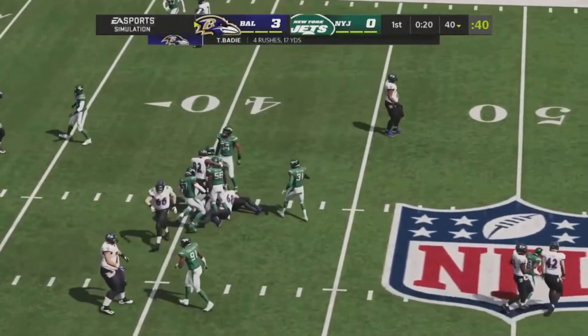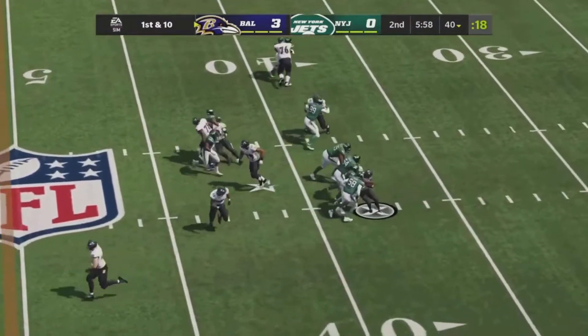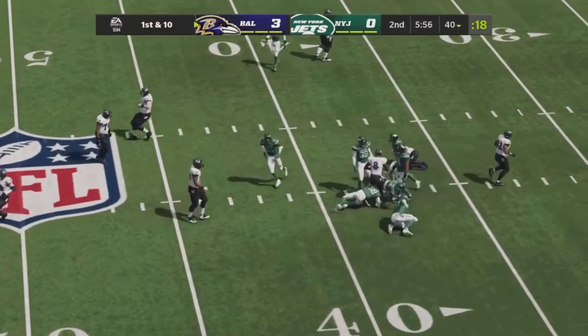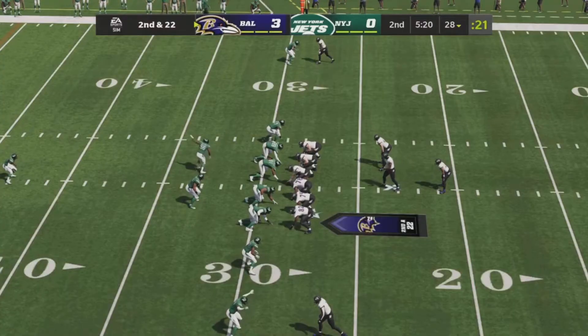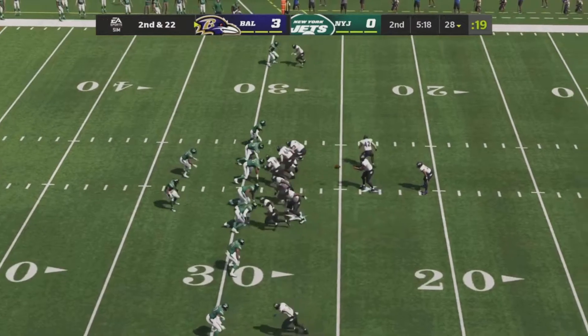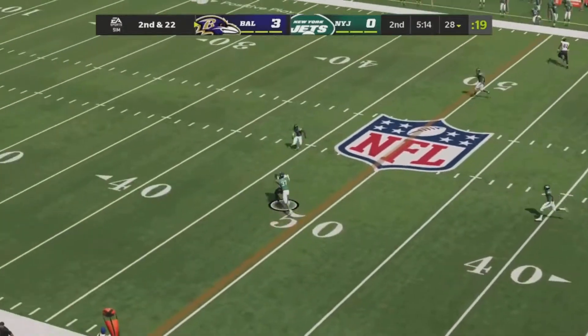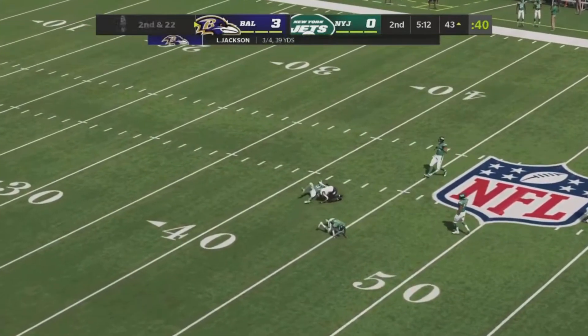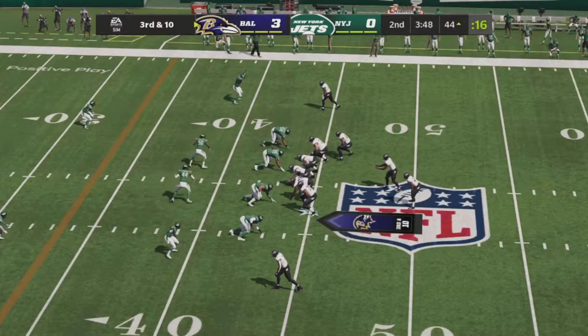Beatty fights his way up the middle for a first down. Lamar in the gun fakes the handoff, gets smothered by about six Jets — I think that's our first penalty this season, it was a clean game for the Rams and Bills. Lamar fakes the handoff again, getting pressured off the side. What a great pass and catch on the left side — Rashad Bateman gets his second catch.